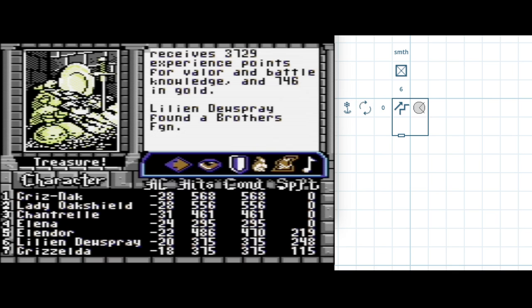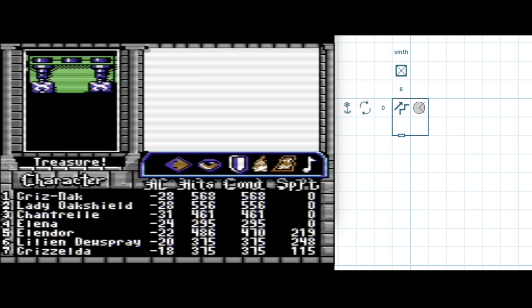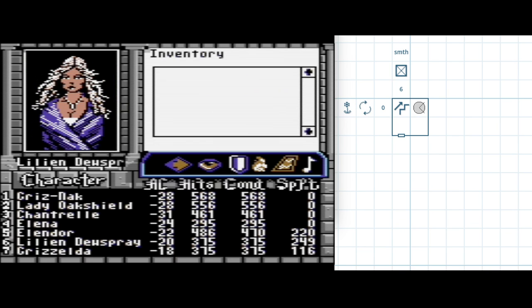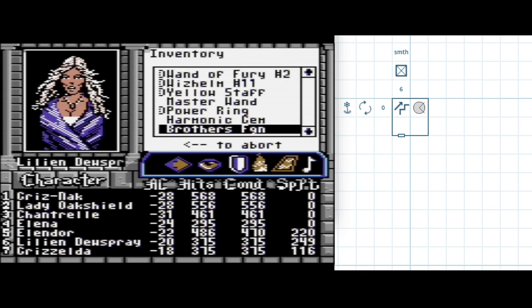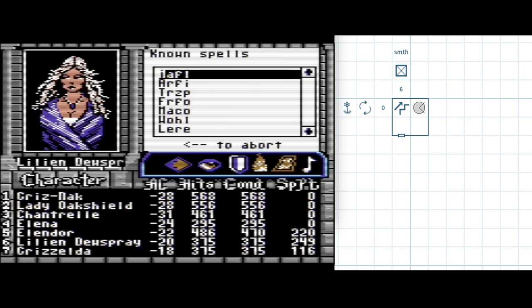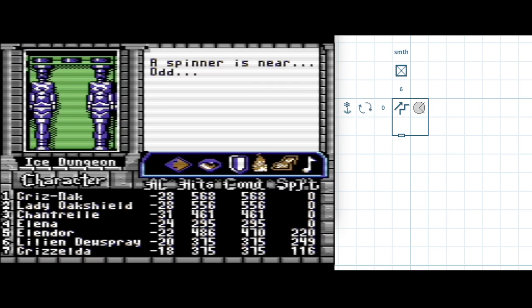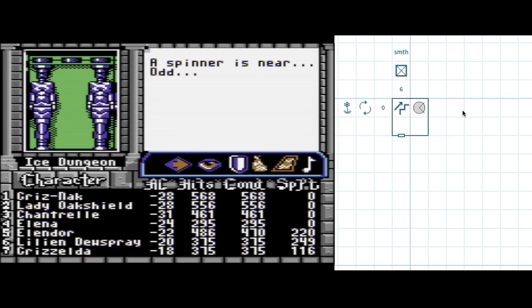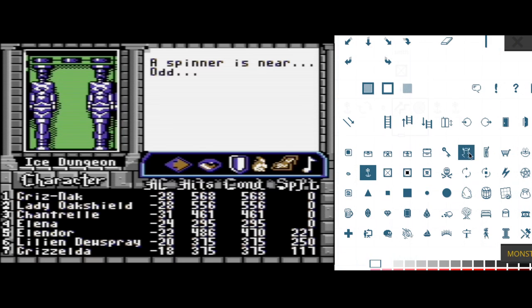A brother's figurine — that is something to drop right away, because the seven-member party figurines are not useful. So I can still see a spinner and an odd here.